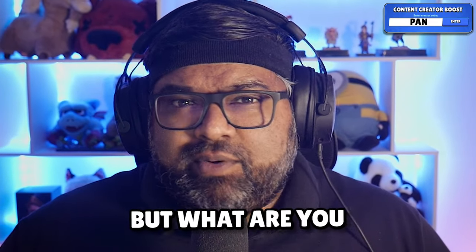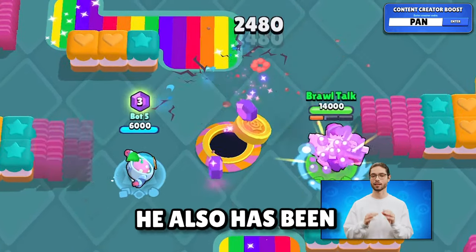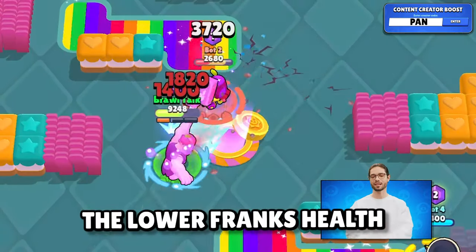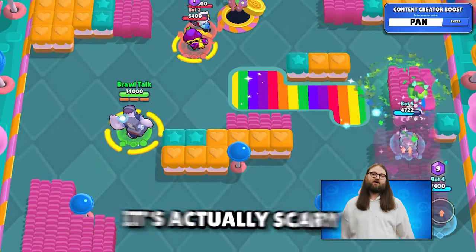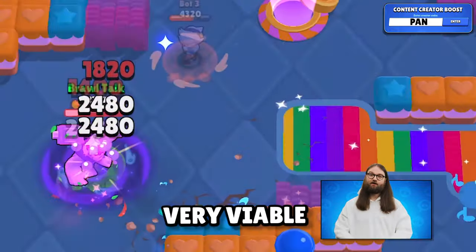I personally want the Rico one — but what are you guys planning on getting? We got 3 new brawler reworks coming to Brawl Stars. On top of the amazing hypercharge that Frank gets, he's also been reworked: now the lower Frank's health is, the faster he attacks. It's actually scary how fast he can attack in this scenario and it should make him very viable from now on.